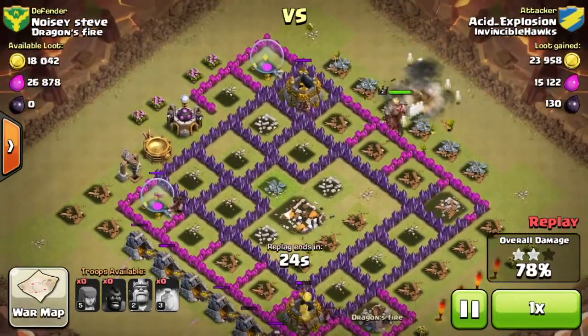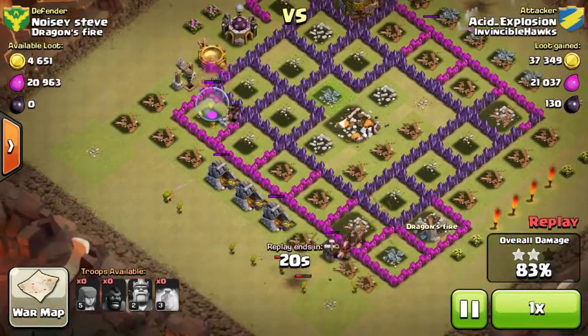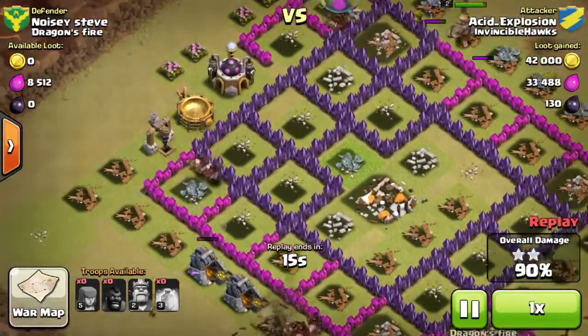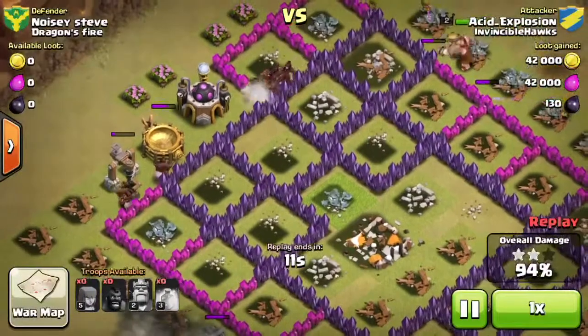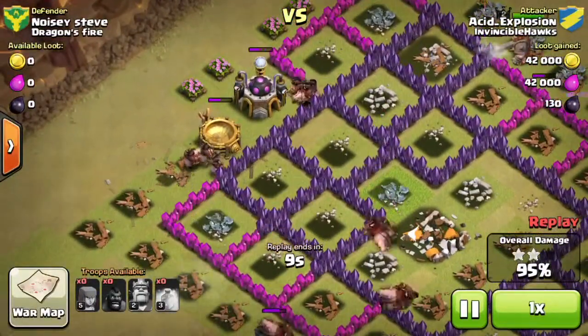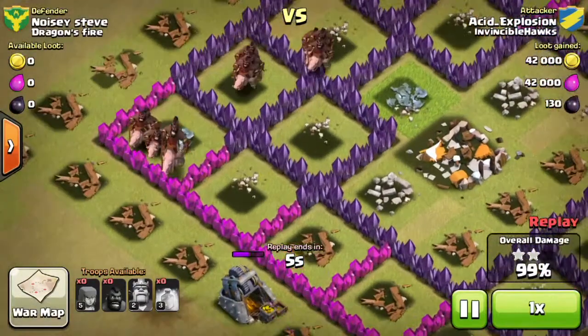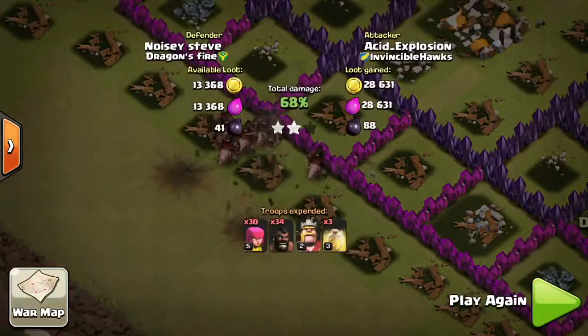There was a giant bomb that just went off over there, taking out about half my hogs, but I had some others spread out around the base. My king was still alive, though he wasn't doing much — just smacking the wall. Then another giant bomb went off right down there, killing more of my hog riders.